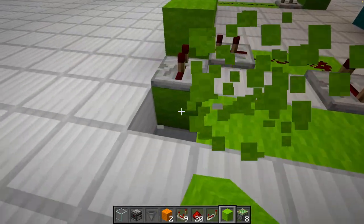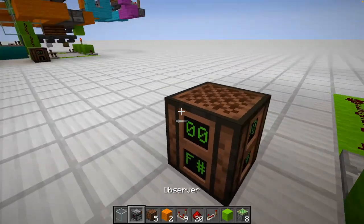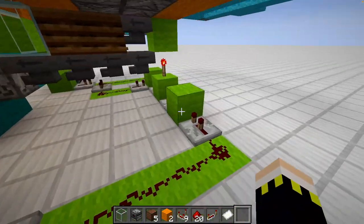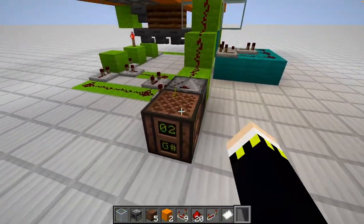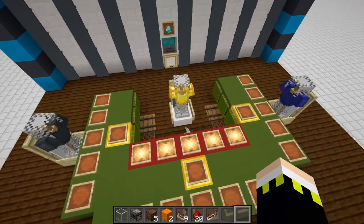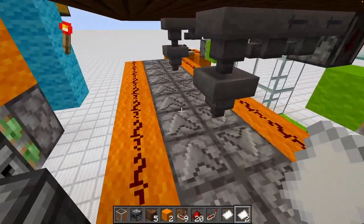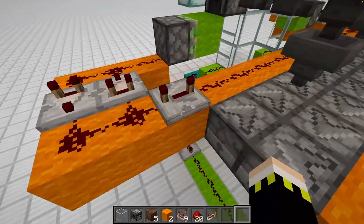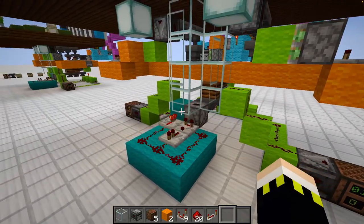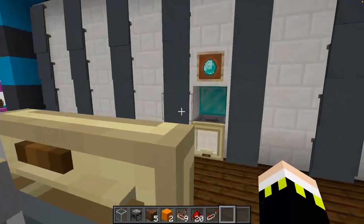Let's try it out - we have a note block and an observer. Adjust these repeaters to one tick. Let's test if we get two items - one, two - and they should get transferred up. Perfect, that's great! Let's put them back into the system. Testing the other side as well - that should give us one. Perfect, that also works great. That's basically it!